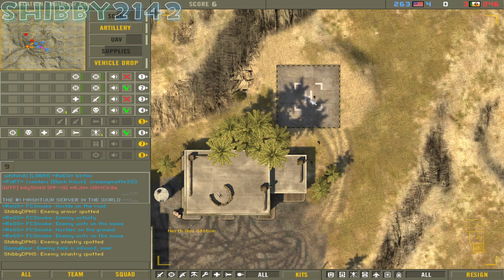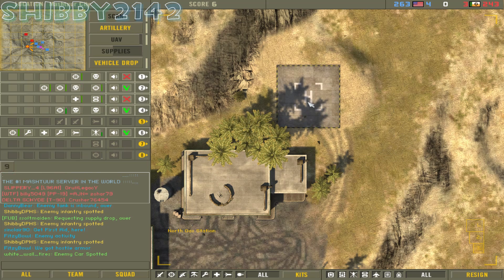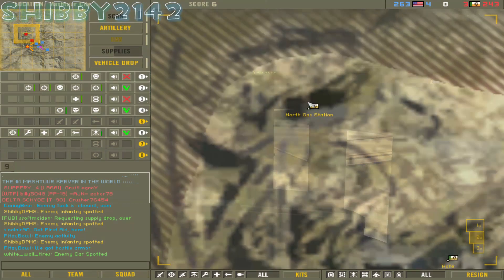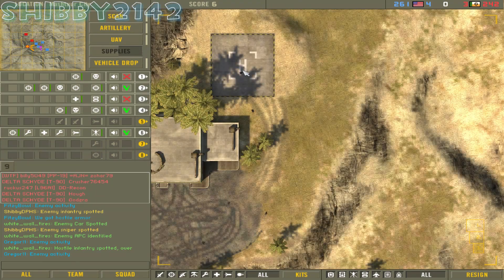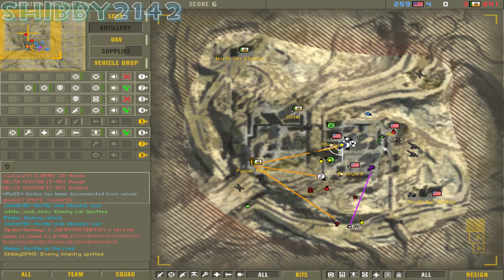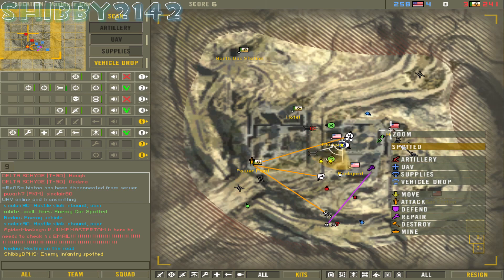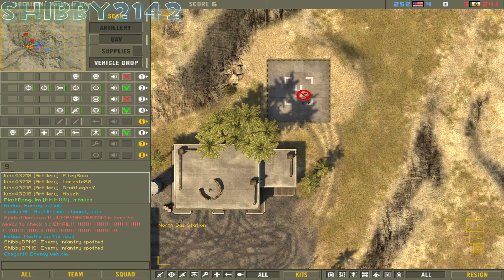A lot of people like destroying enemy artillery right away. The UAV is the next big asset — that's a big deal. The scan trailer, not so much. Supply drop, vehicle drop — eh, whatever. At least that's how I play commander. I do a lot of the spotting. You'll hear 'enemy infantry spotted' all the time. You get trained just not to hear it, and it's extremely helpful because I'm a big minimap player.